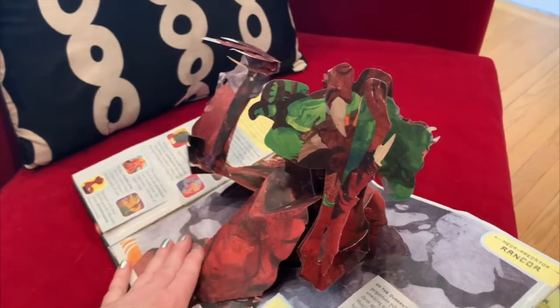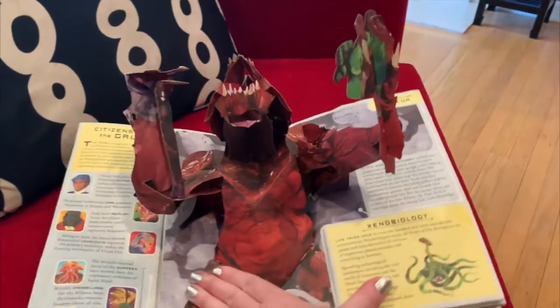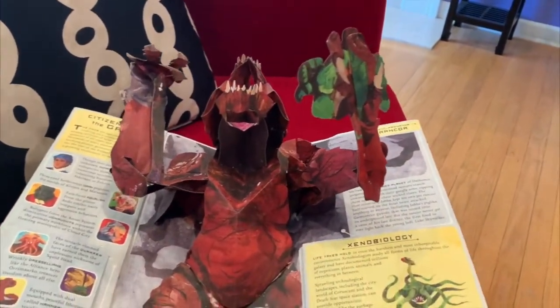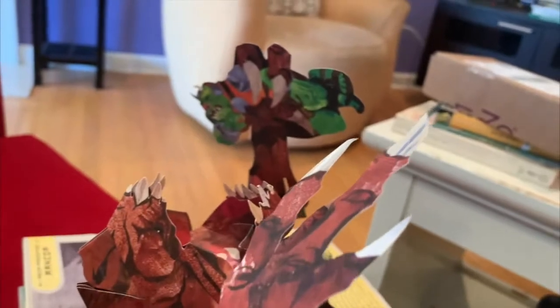Apparently that is a mega predator called a Rancor, and it's one of the pets that Jabba the Hutt has. When they drop Gamorrean guards down there, he eats them. I think this guy — you can tell the green guy right there — is a Gamorrean guard.